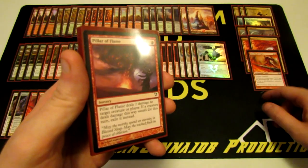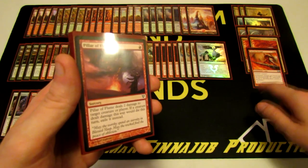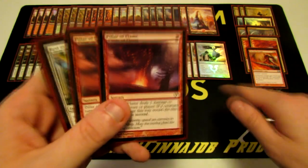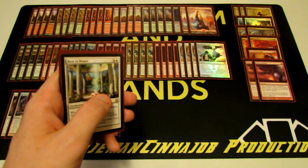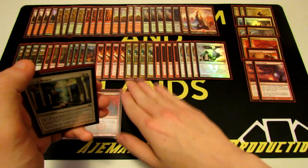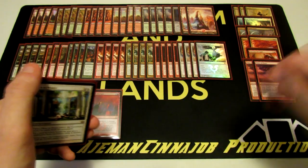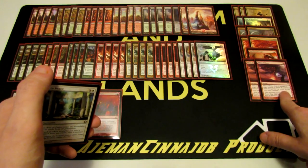We have one more Volcanic Strength in the sideboard, which is great against decks running a lot of Mountains or shock lands involving Mountains. Volcanic Strength ends up being a potential win condition — it's a slow one, but it can really get there. We also have two Pillar of Flame for small creatures, especially Stromkirk Noble, which can get big quickly, and Ash Zealot. It's annoying to swing with Loxodon Smiter thinking their 2/2 is no problem, only to get Searing Speared and have them deal first strike damage to kill your Smiter. Pillar of Flame handles early game creatures effectively.